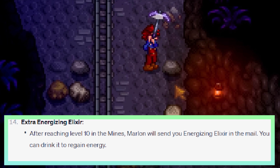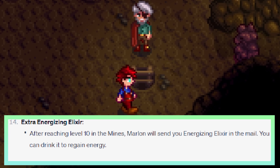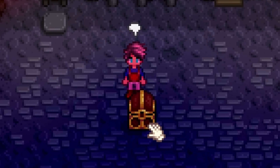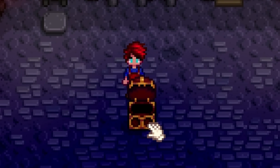After reaching level 10 in the mines, Marlin will send you energizing elixir in the mail. You can drink it to regain energy. I think the bot is very confused here - not sure where this came from. You will get a star drop after reaching floor 100 in the mines that will increase your maximum energy. Energizing elixir does sound pretty cool though.